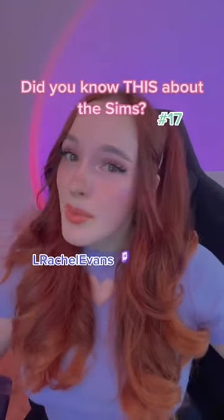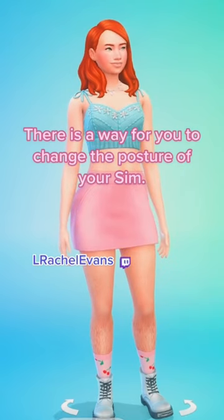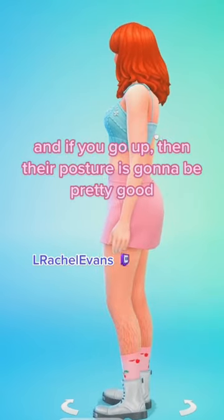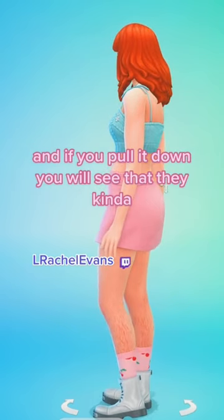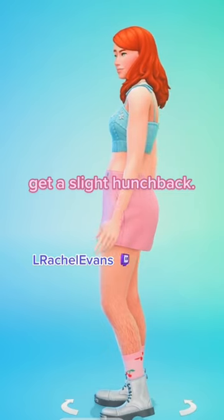This is about The Sims, part 17. There's a way for you to change the posture of your Sim. To do so, turn them around, grab them by their back, and if you go up their posture is going to be pretty good. If you pull it down, you'll see that they kind of get a slight hunchback.